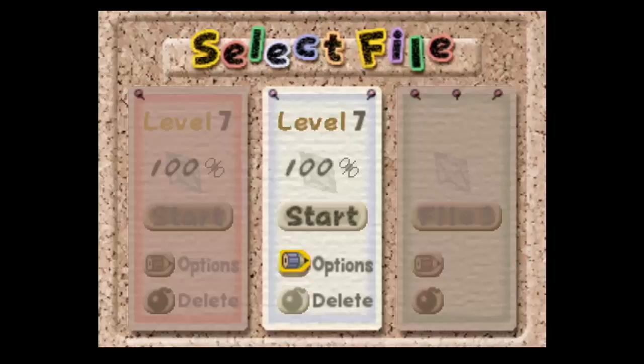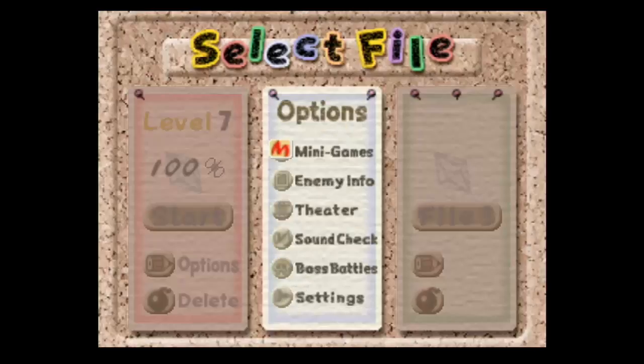Hello all and welcome back to Kirby 64. Today we're going to be doing the extra stuff in the options menu — even though it's more than options, I don't know why it's called that. So we got mini-games, enemy info, the theater, and a sound check.